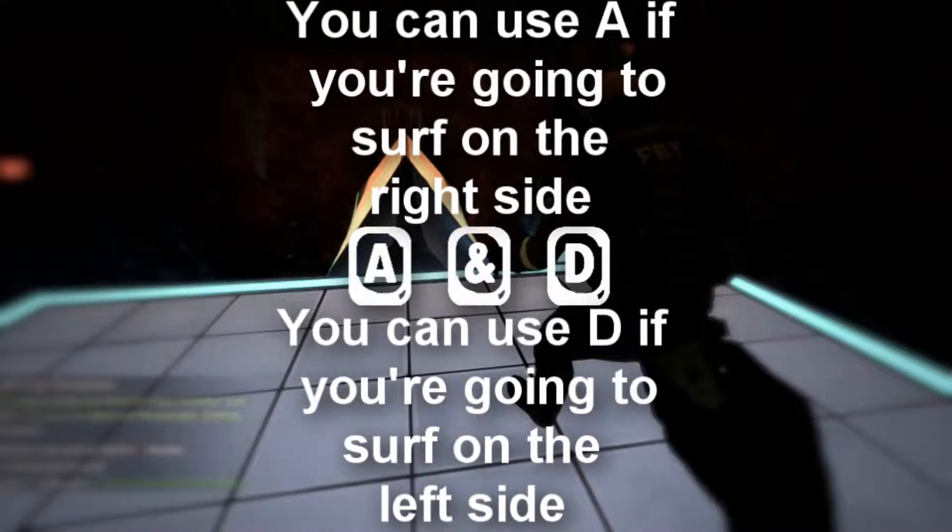You can use A if you're going to surf on the right side. You can use D if you're going to surf on the left side.